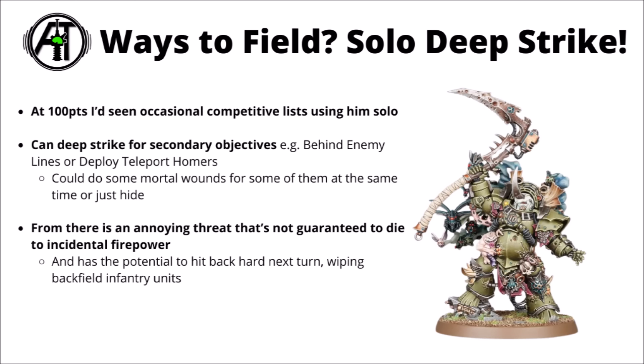Finally, while putting him in units is probably the most sensible way to go, I've certainly seen people running him in competitive lists completely solo. Death Guard have a lack of lone operatives for that kind of role, but just the raw efficiency of Typhus could make him interesting — deep striking to do secondary objectives like behind enemy lines or deploy teleport homers, and potentially still firing off the Eater Plague while doing that, maybe even threatening a charge. He could just be dropped in a really annoying position where the opponent can't focus heavy guns on him, and if you can only hit him with small arms, he's probably going to survive and inflict damage next turn.